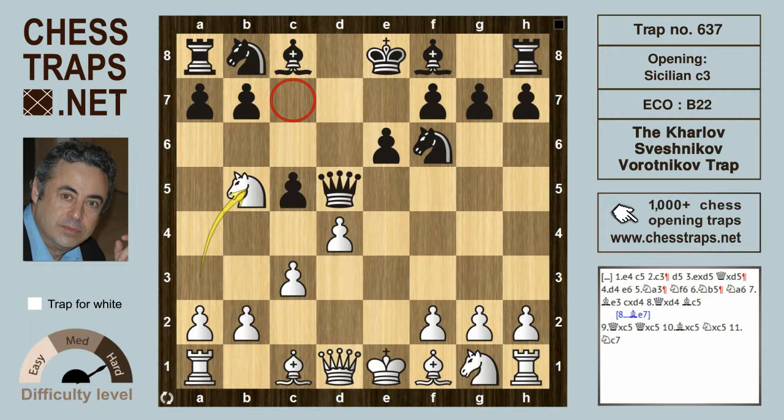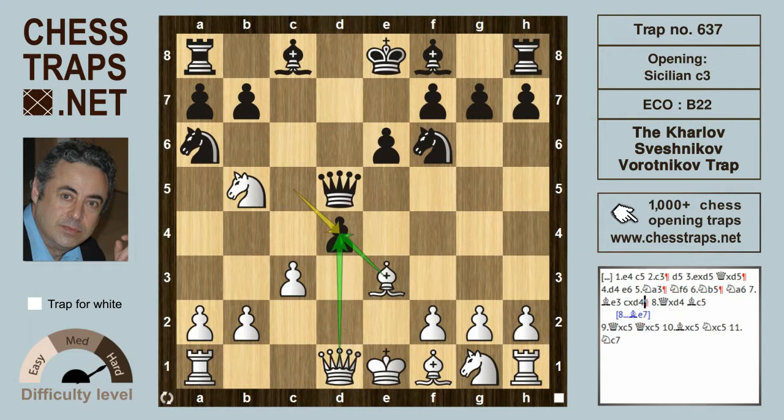But black defends with no problem: knight to a6. After bishop e3 developing, and black trading in the center with c takes d4, white can take back with bishop takes on d4 or, more popularly, queen takes on d4. This is where black can go wrong.